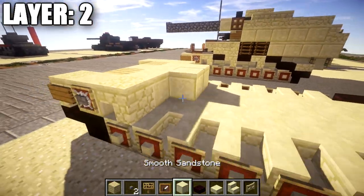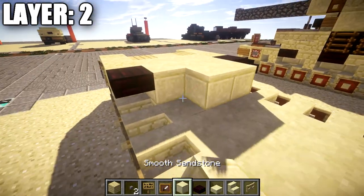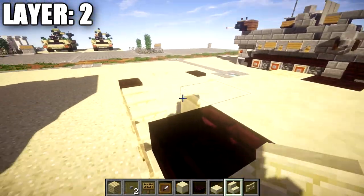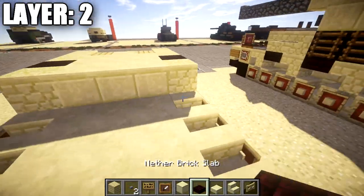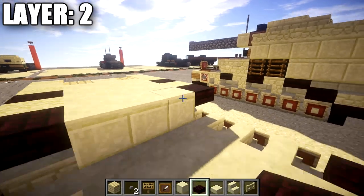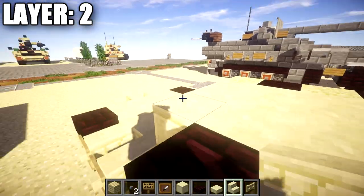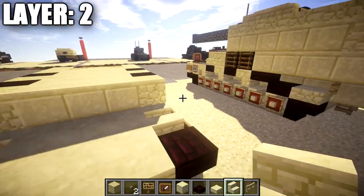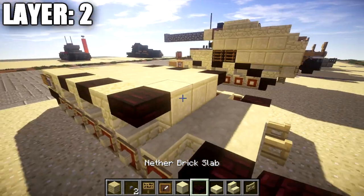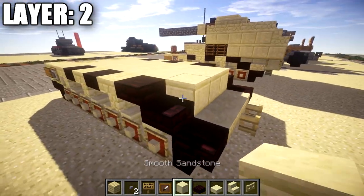Place a row of three smooth sandstone blocks across the middle, followed by a nether brick top slab on both sides. Then another row of three smooth sandstone blocks across, followed by a sandstone upside-down stair on both sides. Continue: row of three smooth sandstone blocks, nether brick top slab on both ends. Then row of three smooth sandstone, sandstone upside-down stair on both ends. Then row of three smooth sandstone, nether brick top slab both ends, nether brick slab going down from those top slabs, and another row of three smooth sandstone across.